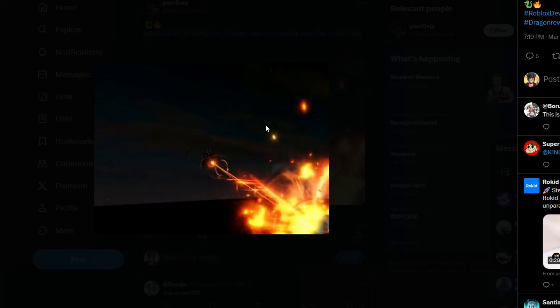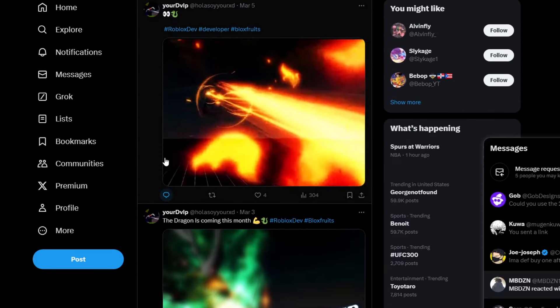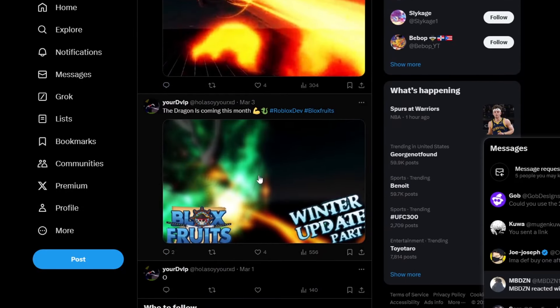We have a pic right here from a Roblox dev — I'm pretty sure this is the new dragon fruit rework model in the back. He's doing an attack and it looks very crazy; from far away it looks like a whole firework scene. This is definitely from Blox Fruits dev — you can see the drip on. He did say the dragon is coming this month, so I do believe it is coming this month.